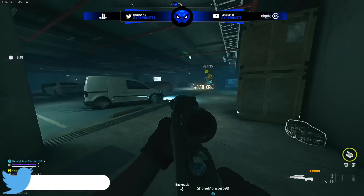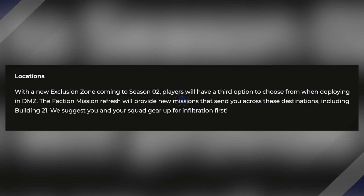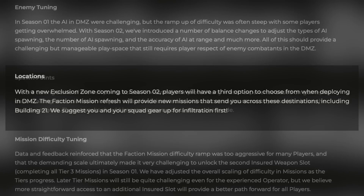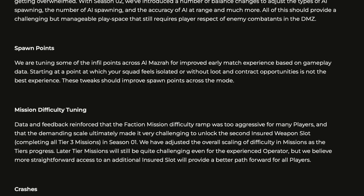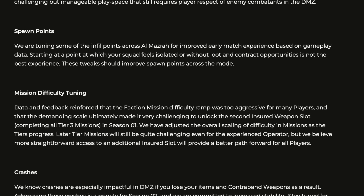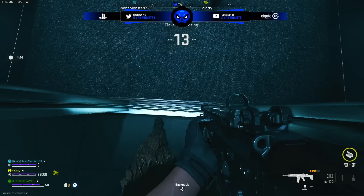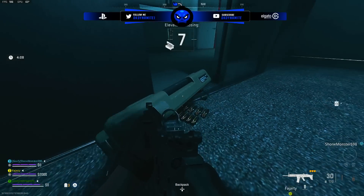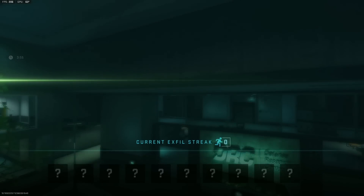The recent blog post confirmed that Ashika Island will offer brand new missions and Building 21 will also get new missions — whether those are exclusive side quests or new faction mission tiers remains to be seen. Season 2 is also fixing crashing, adjusting mission difficulties so you can get insurance slots faster, improving spawn points, and nerfing AI. There are a lot of massive changes coming to DMZ in the next two weeks that should bring back players who dropped off. That's about it — leave your thoughts below on the new missions, map updates, boss leaks, and season 2 marketing. Peace out everybody.